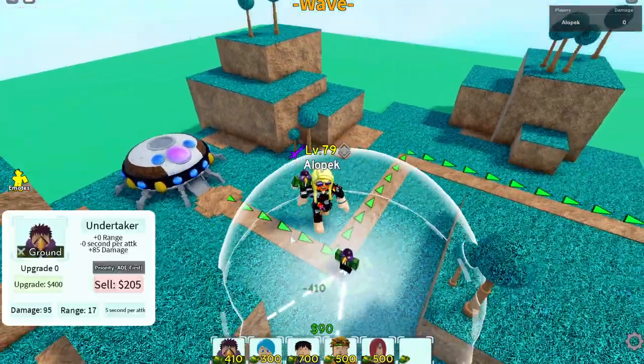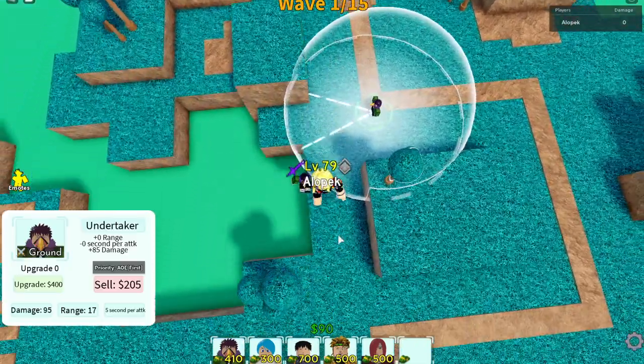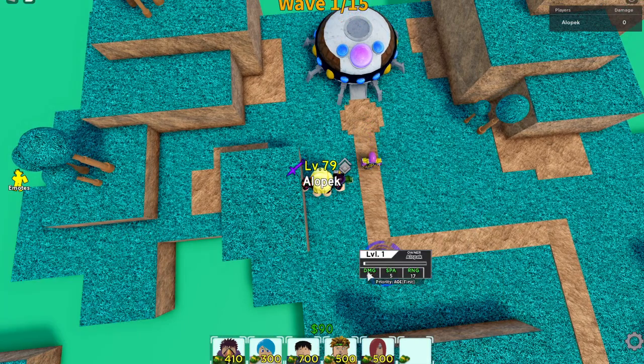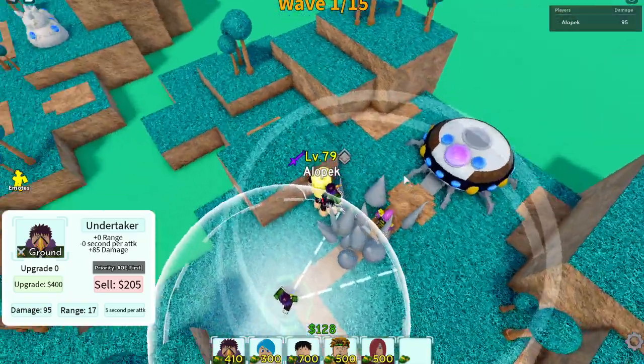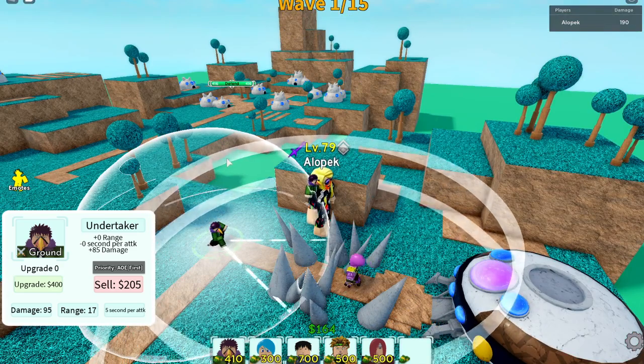Let's drop him down. Wow, he has like a wide cone AOE — way wider than Minato — and he has like a 90-degree arc. He's not even low; he's at level one too. This is really good. Check out that animation — some spikes or something. He's low-key really good.